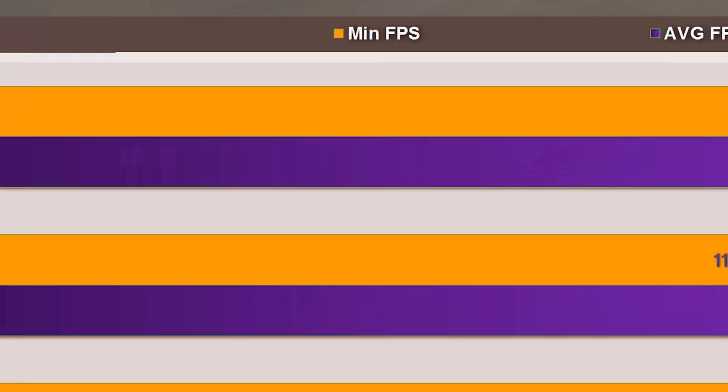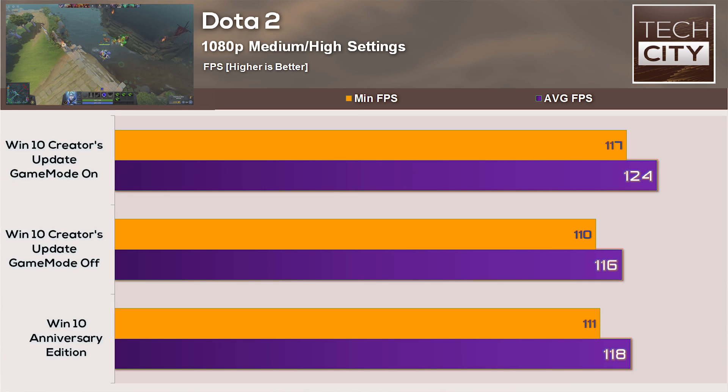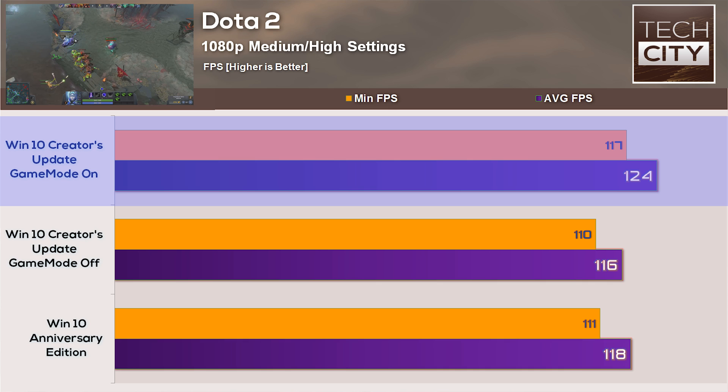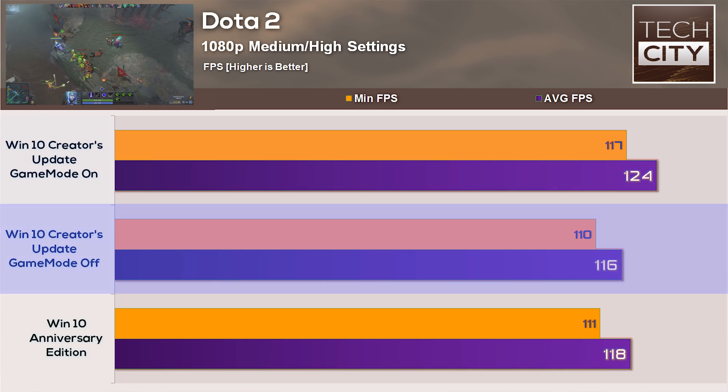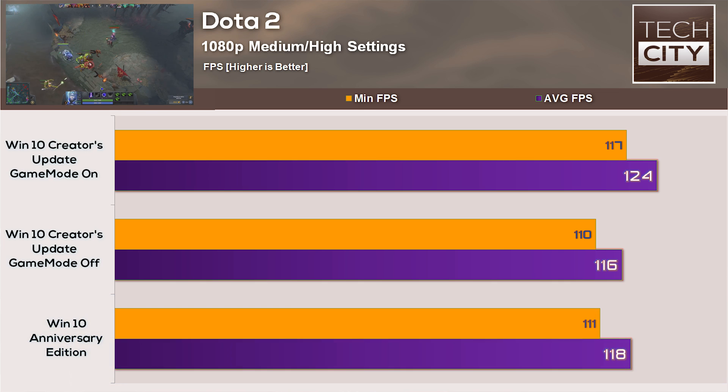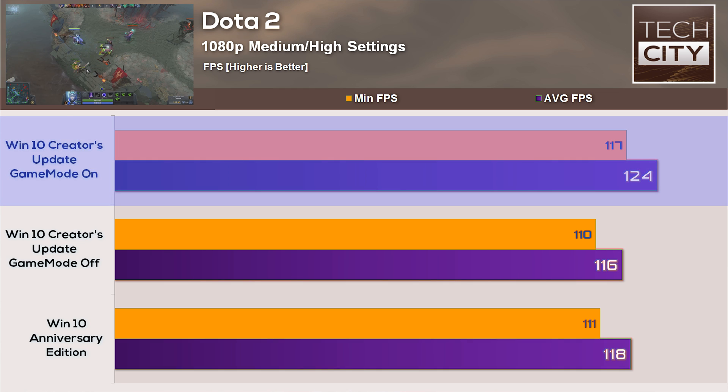Looking at Dota 2, where I went mid-lane on all three occasions and benchmarked this numerous times with the character Luna: with Game Mode on, I scored 124 average FPS with a 117 minimum; with Game Mode off, 116 average with a 110 minimum; and the Anniversary Update scored 118 average with a minimum of 111 FPS. So in Dota 2, Game Mode turned on took the victory.